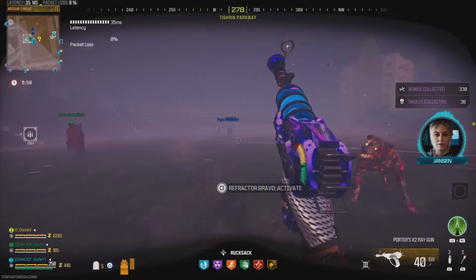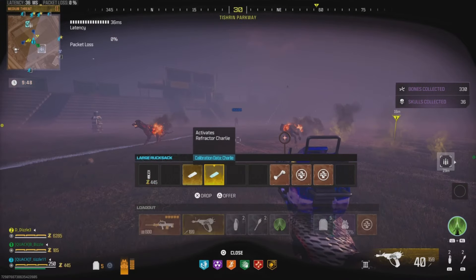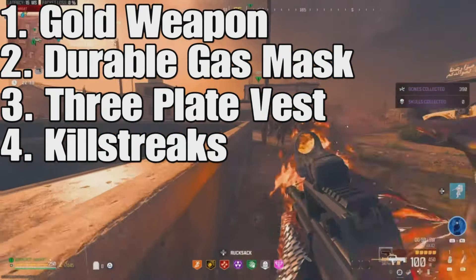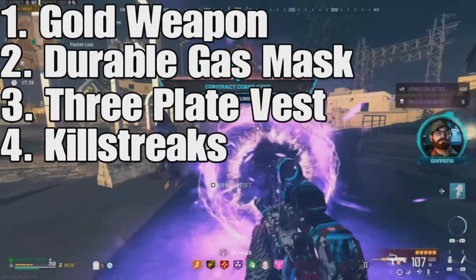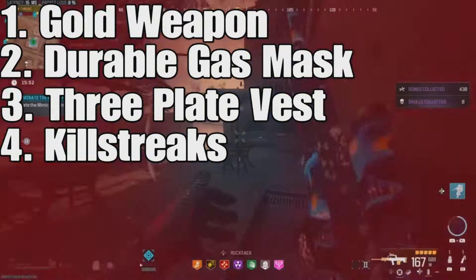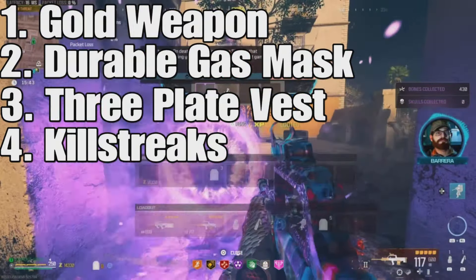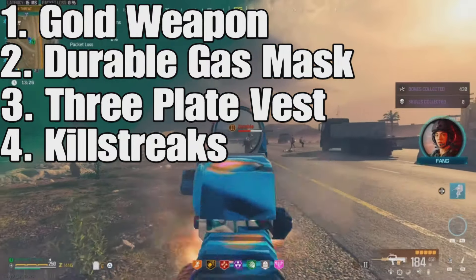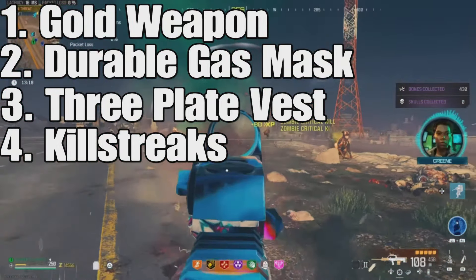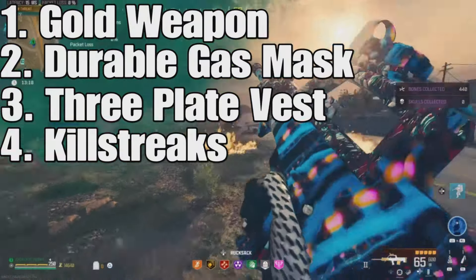I will show you guys how I would recommend getting kitted up if you don't have the best gear to make this as easy as possible. These are the four items I recommend getting before attempting the boss fight. The first is to obtain a gold weapon — the easiest way is to buy it off the wall in the Tier 3 zone, but if you want to use your personal favorite weapon, that is fine too as long as you have the legendary Aether tool. The next two items are a durable gas mask and a three-plate vest. The durable gas mask is the most important because you are going to be fighting in the Aether Storm — without it, you simply will not survive. And finally, killstreaks: if you can stockpile any sentry guns or juggernauts, it's going to make it extremely easy.